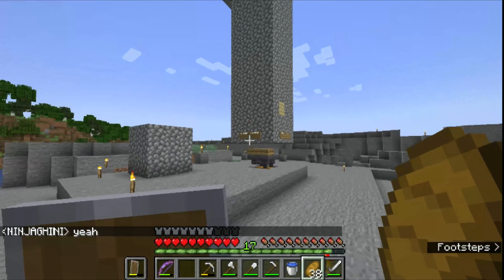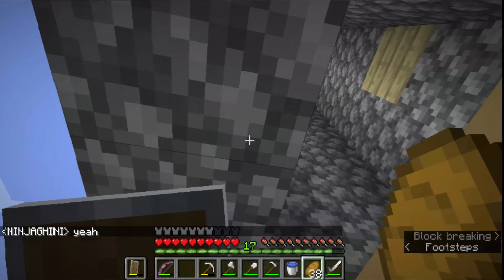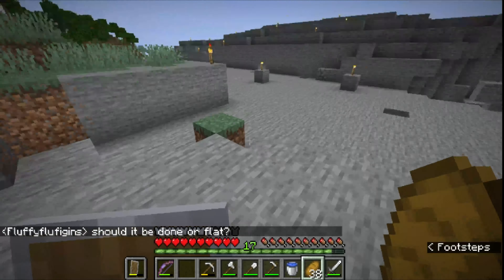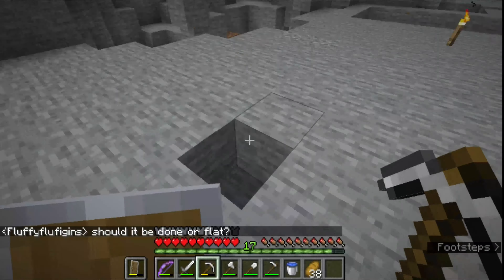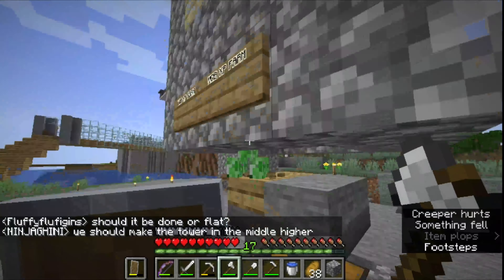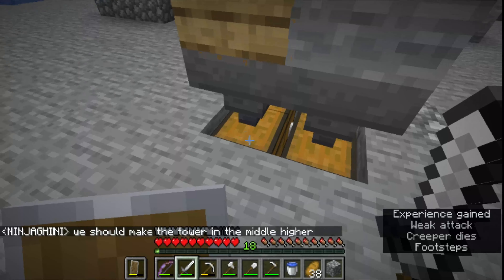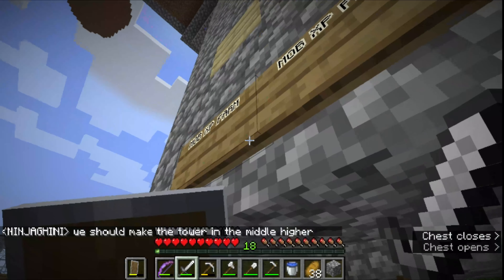We go to my mob farm — I built this all by myself, it took me a while. The reason I have wood here is because creepers blew that part up. I'm going to replace that piece of wood with cobblestone real quick. A creeper just came in and you can just one-shot them because I don't want to damage it. I have chainmail armor.